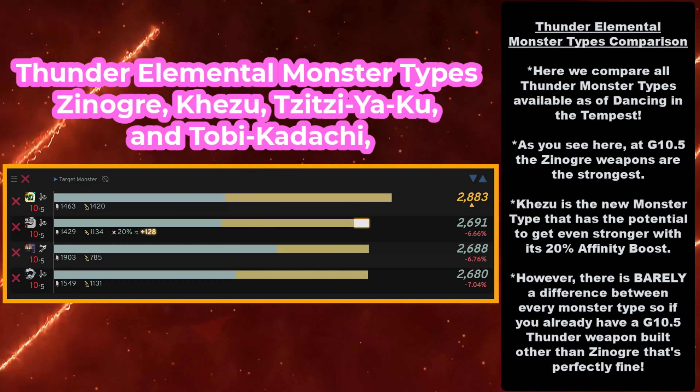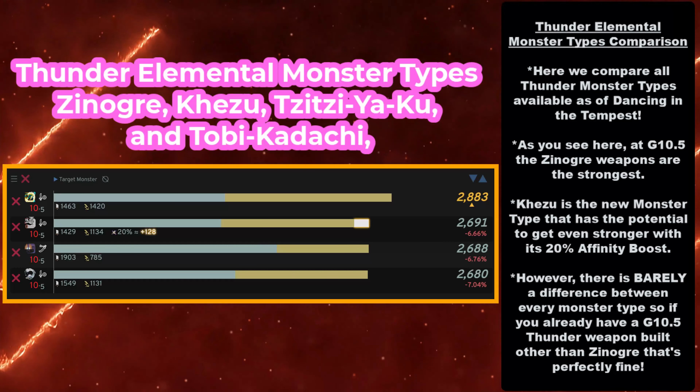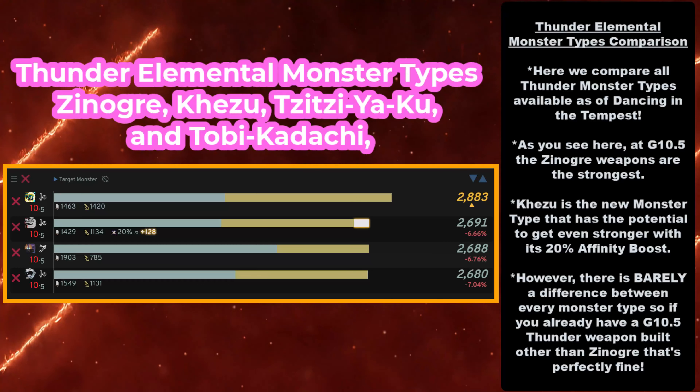The Thunder Elemental monster types as of Dancing in the Tempest are Zanogre, Kezu, Sisiaku, and Tobikodachi.